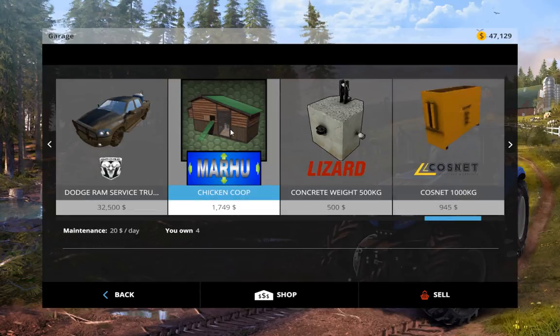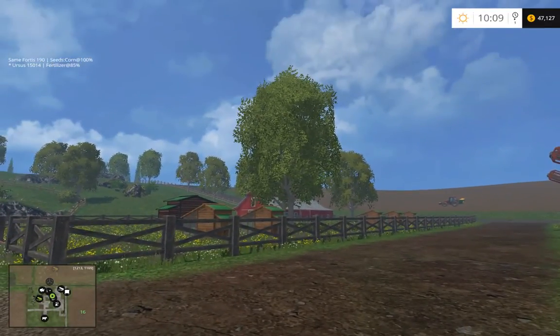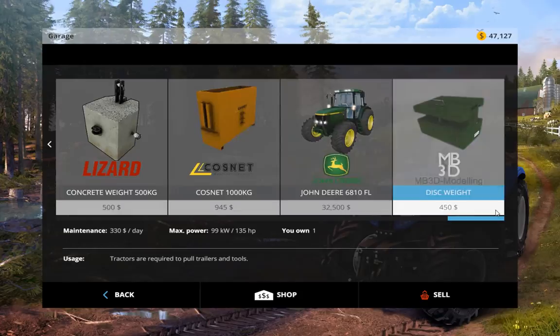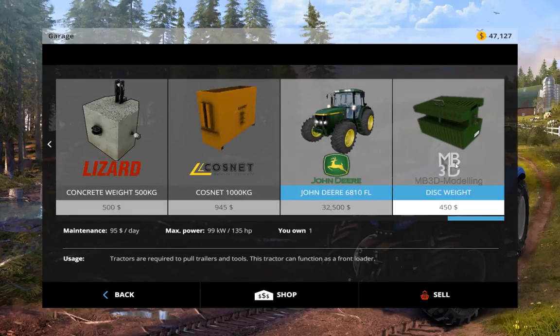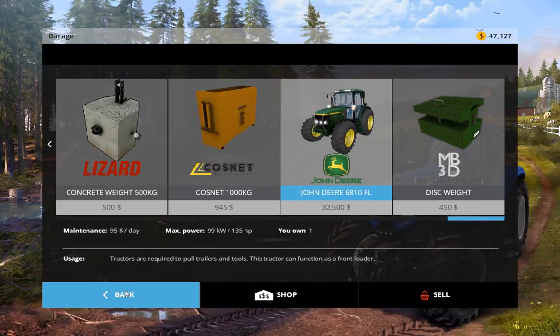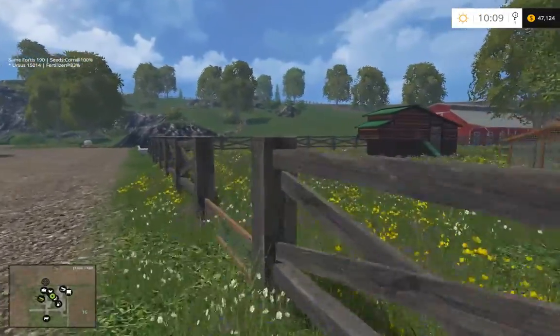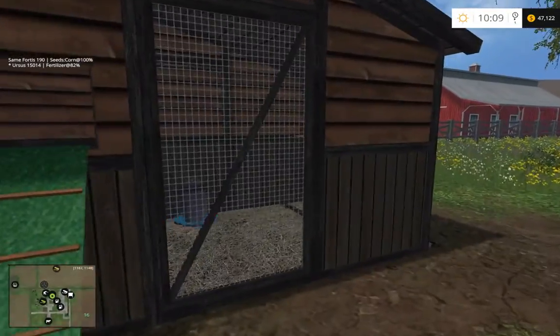Got the chicken coop mod, found that the other day. It's one of my favorite mods. I'm glad they finally ported this over because I hate trying to find those eggs — they're all over the place. On this map there's some I found and I'm wondering if they're actually in the tree. Got that John Deere front loader, really nice. The same guys that did the MB3D came out with these disc weights for the John Deere and other tractors — really awesome weight pack.